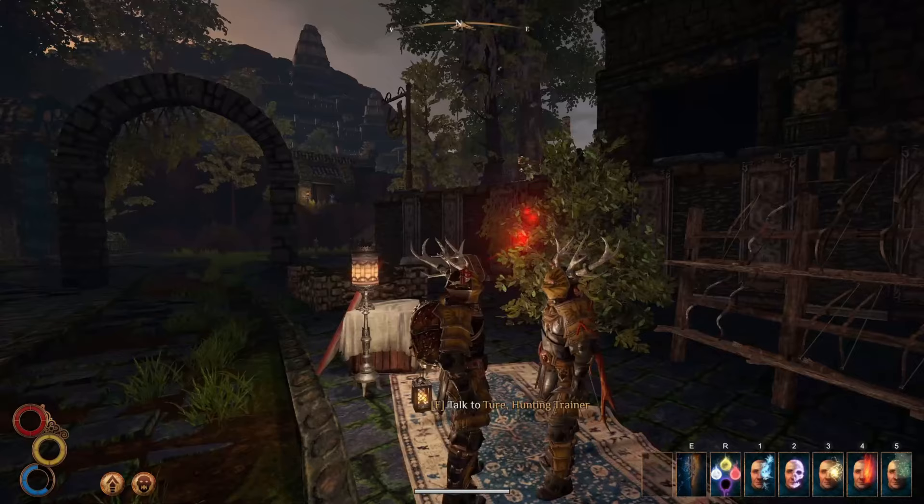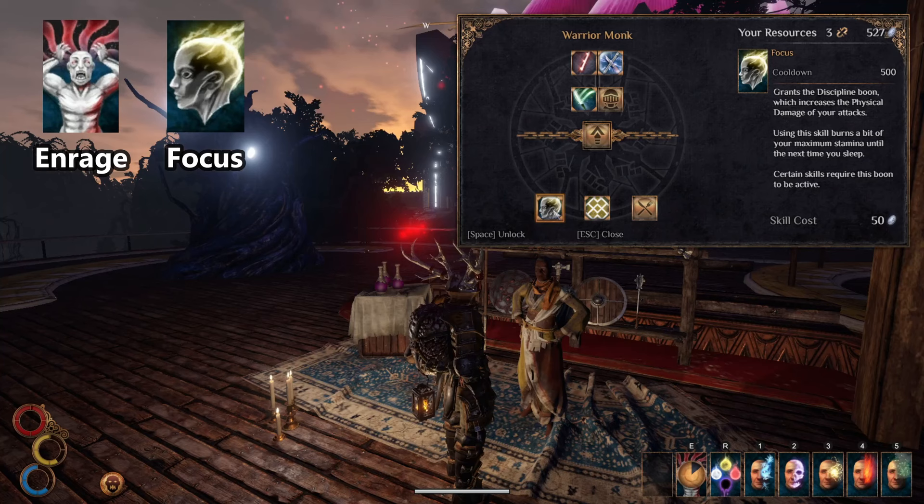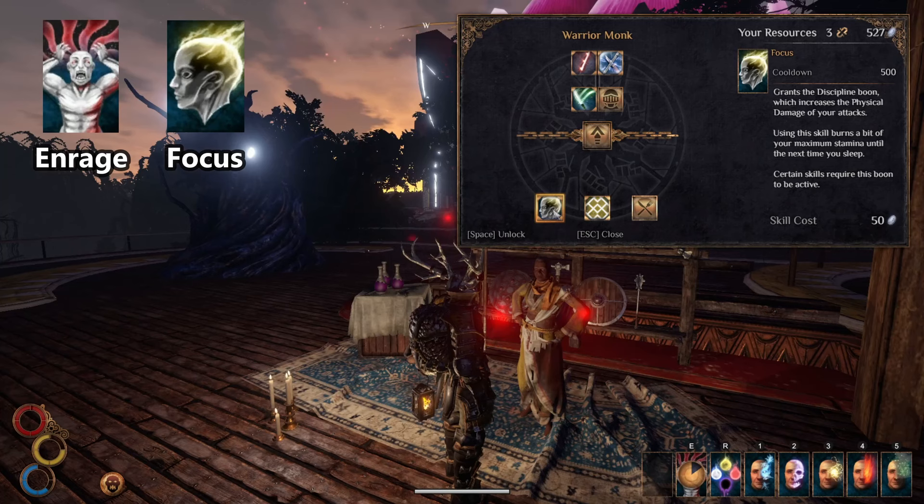The last two skills we need to talk about are Enrage and Focus. Enrage will burn a small amount of your health and let you deal more impact damage. Focus will burn some of your stamina and let you deal more physical damage. They are both extremely useful for melee combat and only cost 50 silver. Talk to the Wild Hunter in Berg for Enrage, and get Focus from the Warrior Monk in Monsoon.